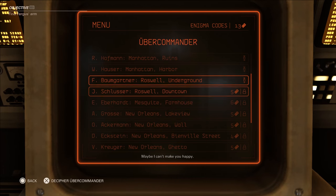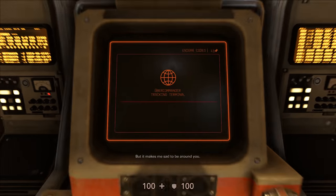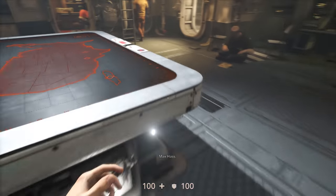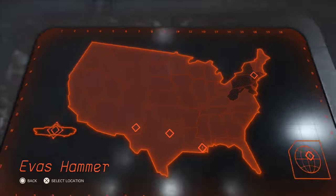Once you've matched everything correctly, you'll unlock the location of the ubercommandant. If you exit the Enigma machine and head back to the war map, you'll have the option to plot a course to that ubercommandant and begin your assassination attempt.